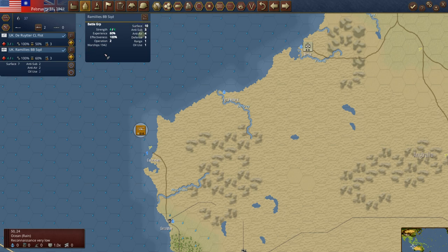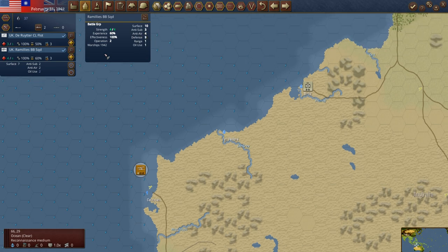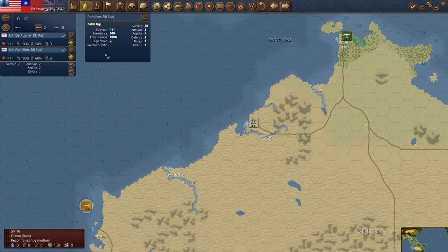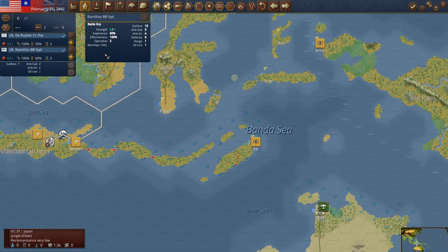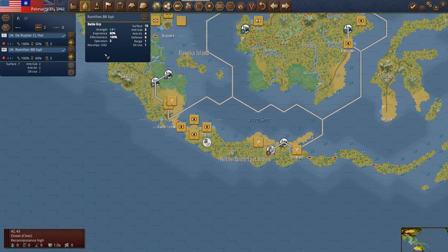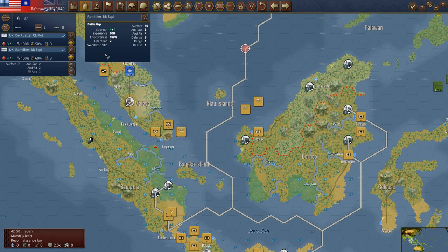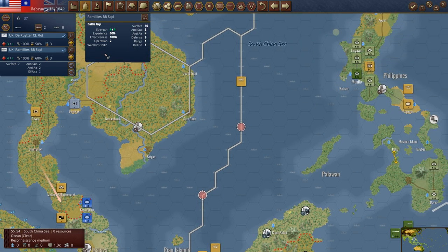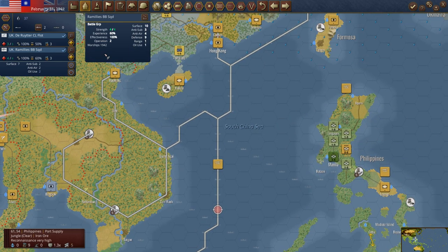Going down to look at the new arrivals: we now have the De Ruyter and the UK Ramillies, and they can probably both go to Colombo, or we could take them over to Perth. Let's take them over to Perth — or even Darwin. Let's put them in between for right now. The De Ruyter is rated 5 surface, 5 anti-sub, 2 anti-air, 5 defense. The Ramillies is 10 on the surface — I like the look of that. Java is completely Japanese now, as is Borneo.